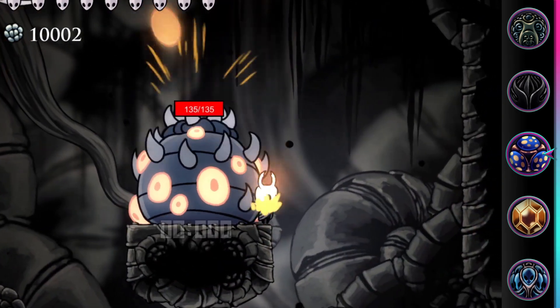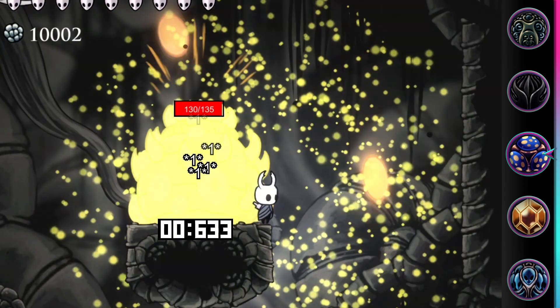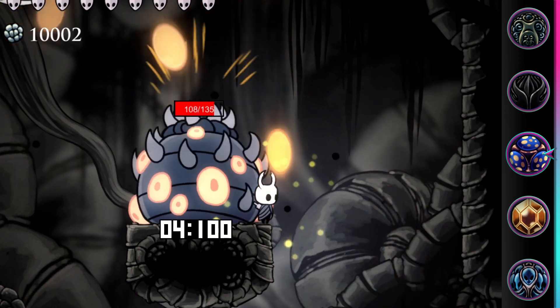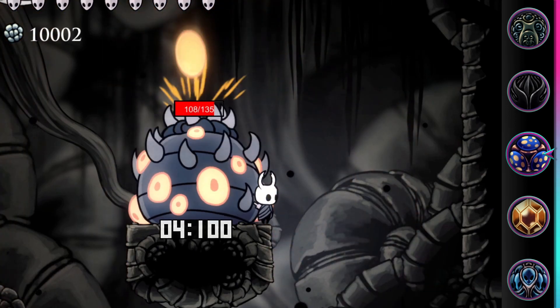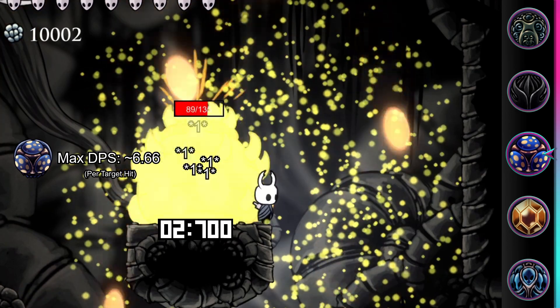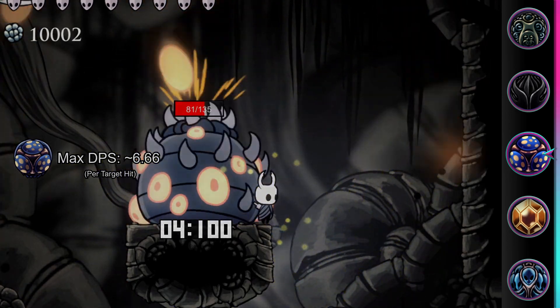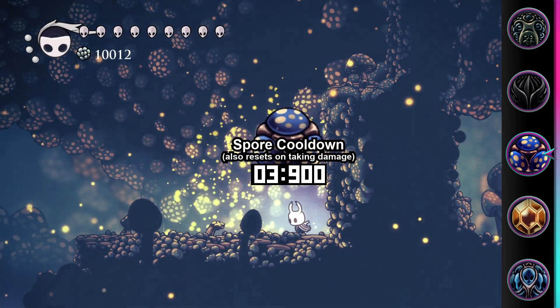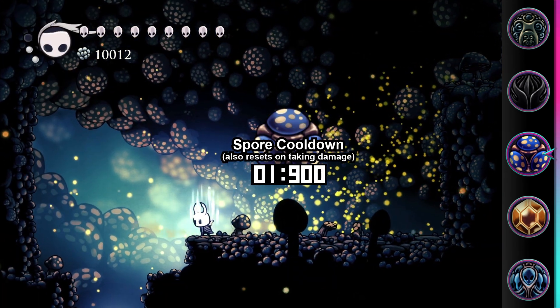Sporeshroom will release a cloud of spores around the knight when focusing that deals 27 damage over 4.1 seconds. Each tick deals 1 damage and happens every 0.15 seconds, which means it deals about 6.6 damage per second. This has an internal cooldown of 4.25 seconds, or until the knight takes damage, so this can't be abused by starting and stopping the focus channel.